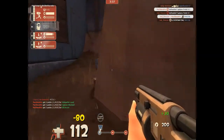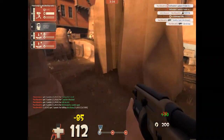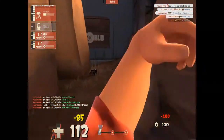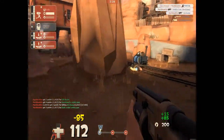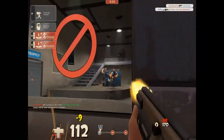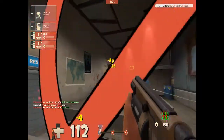As you can see here, I just fought a heavy and I have max metal. And again, more max — just constantly. Drop that, pick up some more metal from the ground. You don't really need ammo packs; you just need to get into a fight.